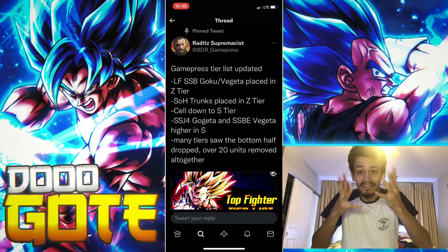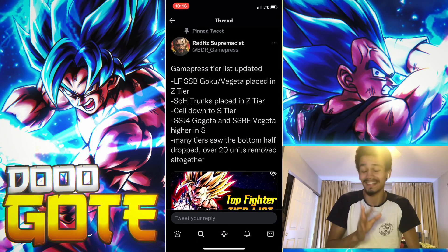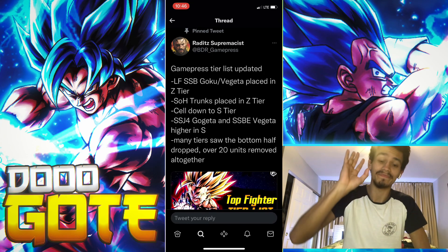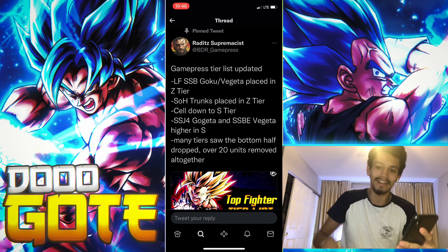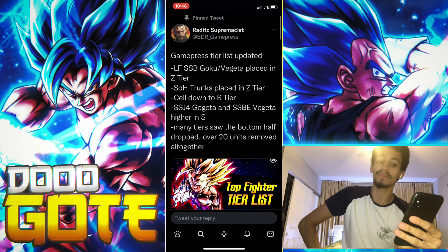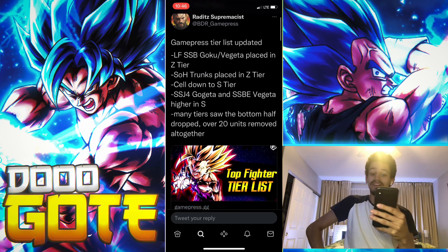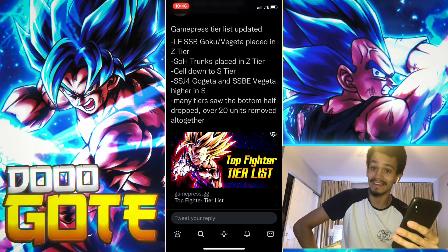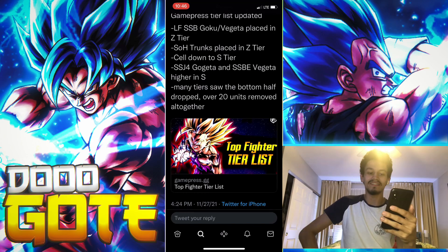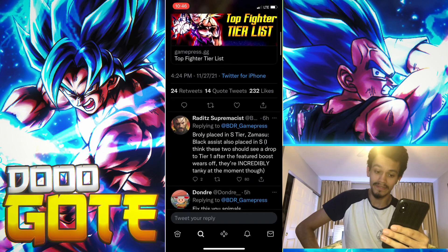It's based off your experience and usage rate, so if you don't agree, that's fine. Let's get started. Game Press tier list updated: LF Super Saiyan 4 Goku/Vegeta placed in Z tier, Sword of Hope Trunks placed in Z tier. Cell dropped to S tier, Super Saiyan 4 Gogeta and Super Saiyan 4 Evolution higher in S tier. Gogeta out of Z - interesting.